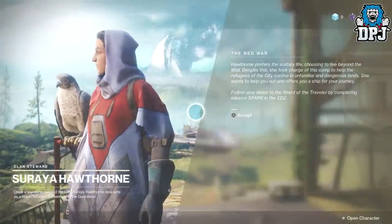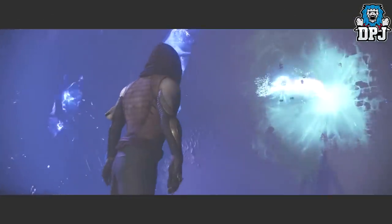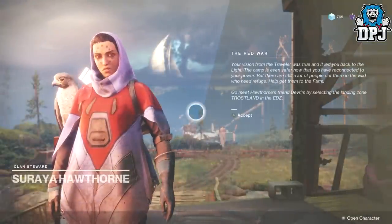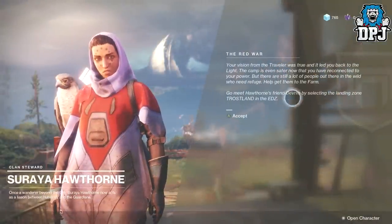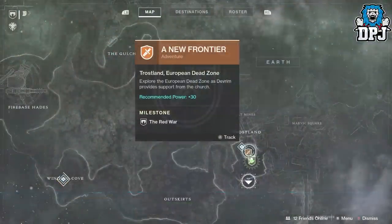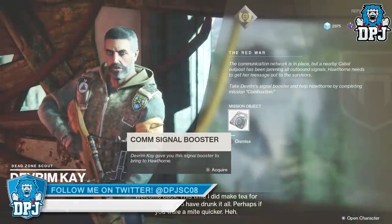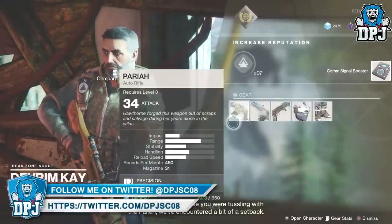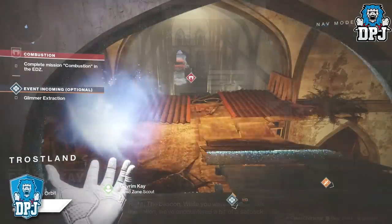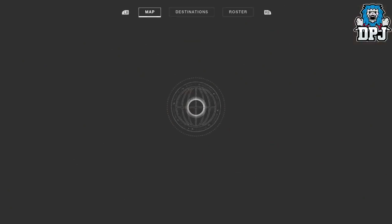The first mission into this milestone is called Spark, where you and your Guardian have to locate the shard and regain your light. Once that is done you then have to head back to Hawthorn within the farm who sends you to the EDZ to locate Dev Room K. Once he has been located, you then have to do an adventure called A New Frontier. In completing A New Frontier you must then return to Dev Room K and collect a comm signal booster which he will have waiting for you.